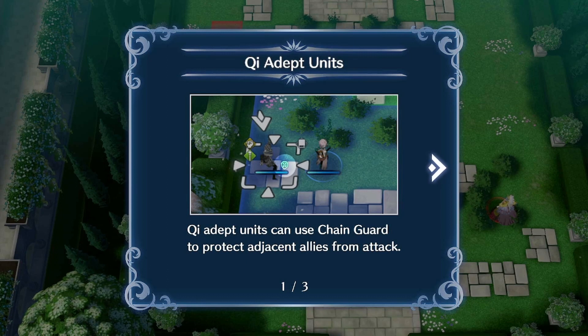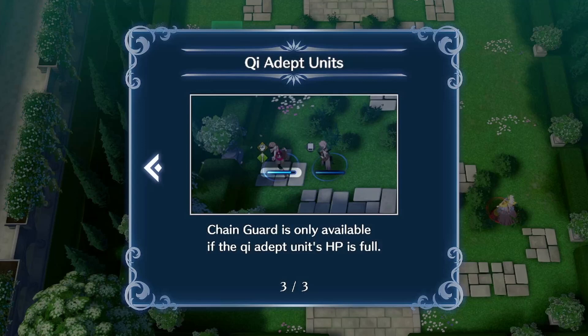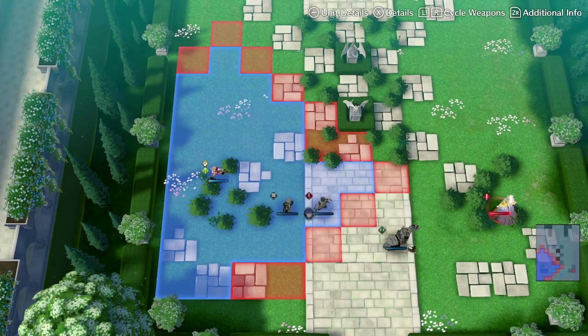Keyed up units can use Chain Guard to protect adjacent allies from attack. With Chain Guard, the ally does not take damage — instead the keyed up unit takes damage equal to 20% of their own max HP. Chain Guard is only available if the keyed up unit is at full HP.